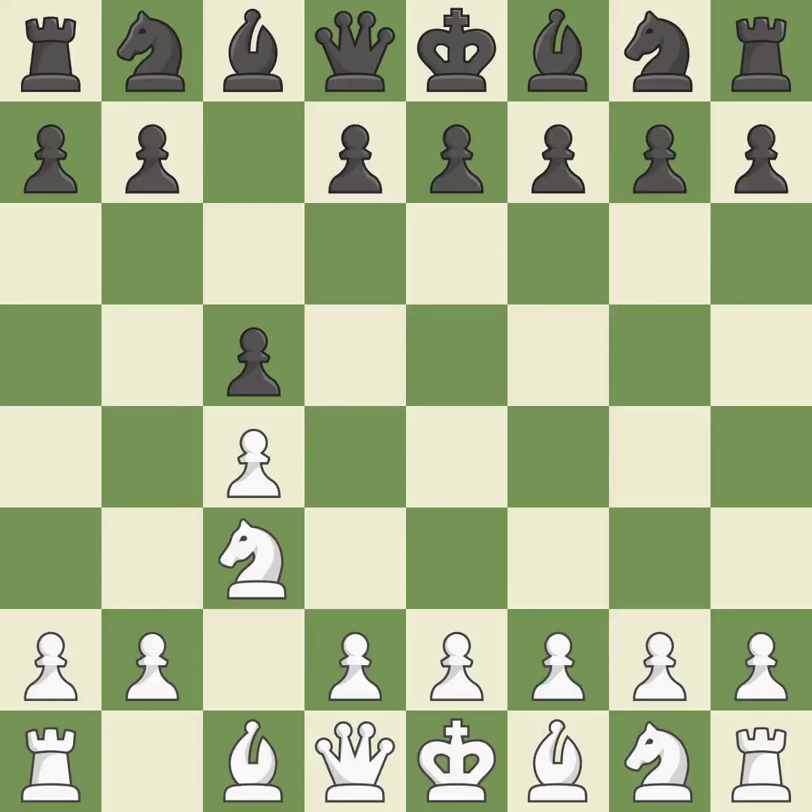NC3 controls the D5 and E4 squares and advances the knight. NC6 controls the D4 and E5 squares, which advances the knight toward the center. In order to dominate the center from the long diagonal, G3 is getting ready to fianchetto the light-squared bishop to G2.